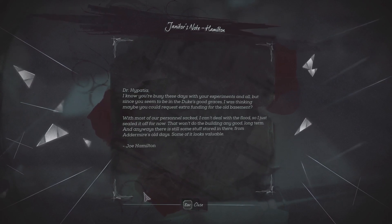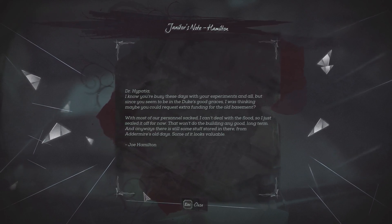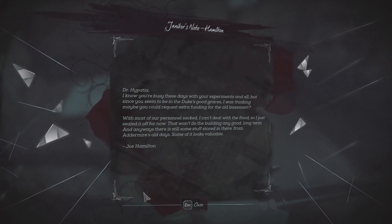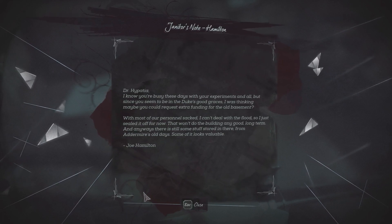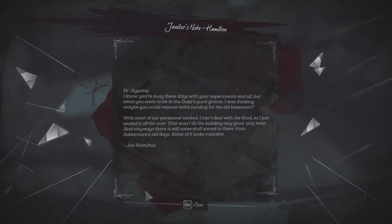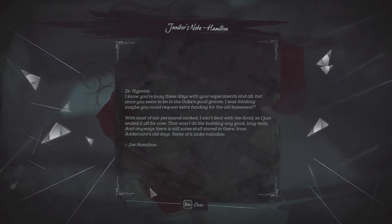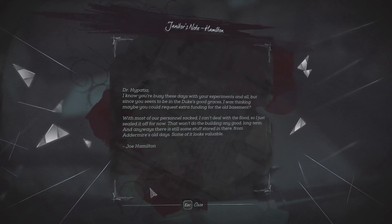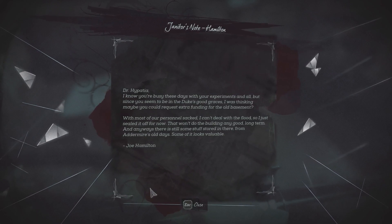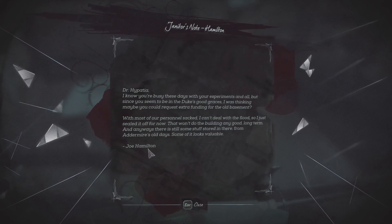Janitor's Note - Hamilton. That's the guy they locked up. 'Dr. Hypatia, I know you're busy these days with your experiments and all, but since you seem to be in the Duke's good graces, I was thinking maybe you could request extra funding for the old basement. With most of our personnel gone, I can't deal with a flood, so I just sealed it off for now. That won't do the building any good long term. And anyways, there's still some stuff stored in there from Adamai's old days - some of it looks valuable.' - Joe Hamilton.